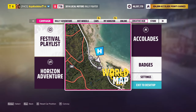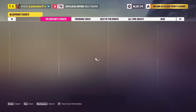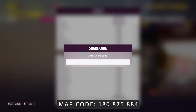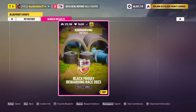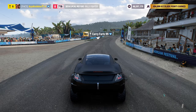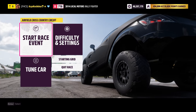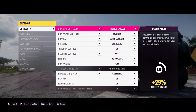Next, go to the Creative Hub and select Event Lab. Here we will again search for the map using the share code that appeared on your screen. Start the race and select the car we have already prepared. Don't rush to start the race right away — you need to go into the settings first. Now repeat after me and set exactly the same parameters that I set.